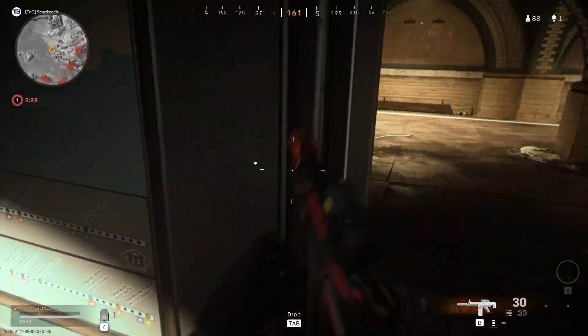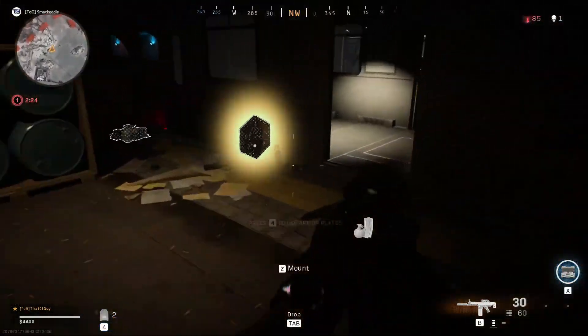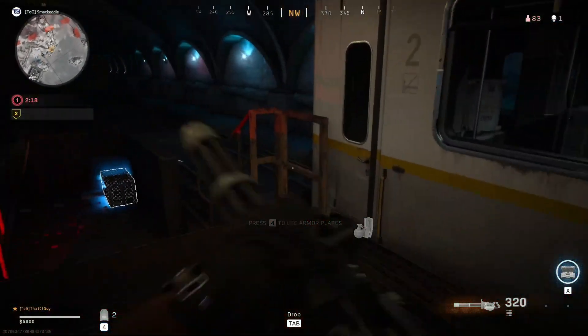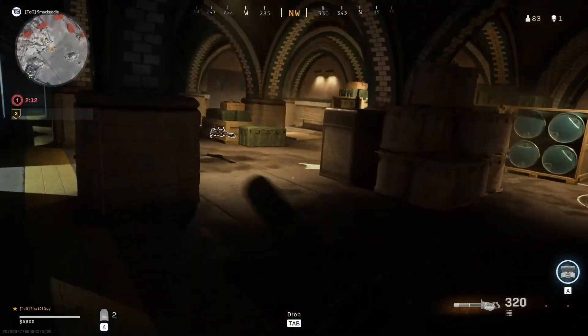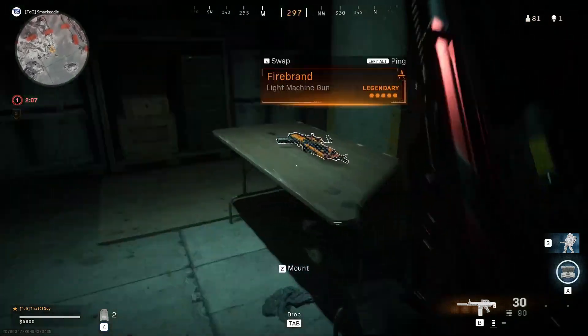Right now we're about to get it — boom! Look at all the legendary chests. There's a Specialist perk, there are mini guns. You can jump through these trains, they're not going to leave you. Right here — boom — Juggernaut right there! Make sure you grab that.